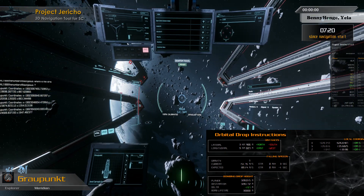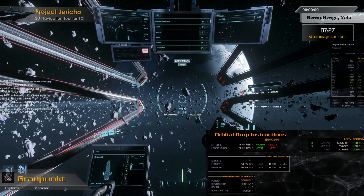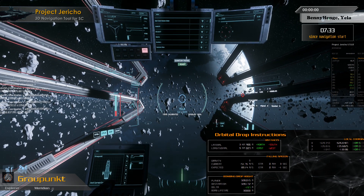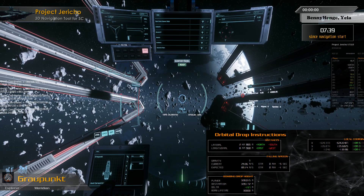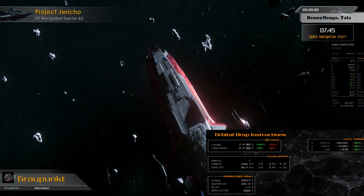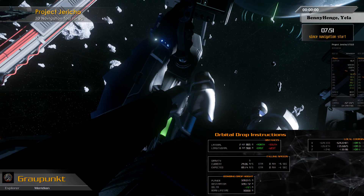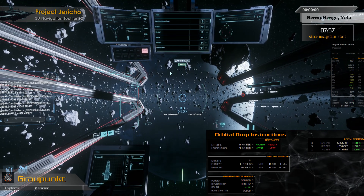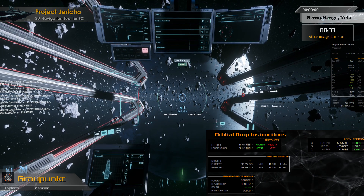I did flip and burn, so in this case we are inverted — that's actually done, my fault, that's good. Now the value should get lower on the distance. Let's check that nothing is below — we could crash in. Good, that's far enough away. Almost there — 500 meters more.